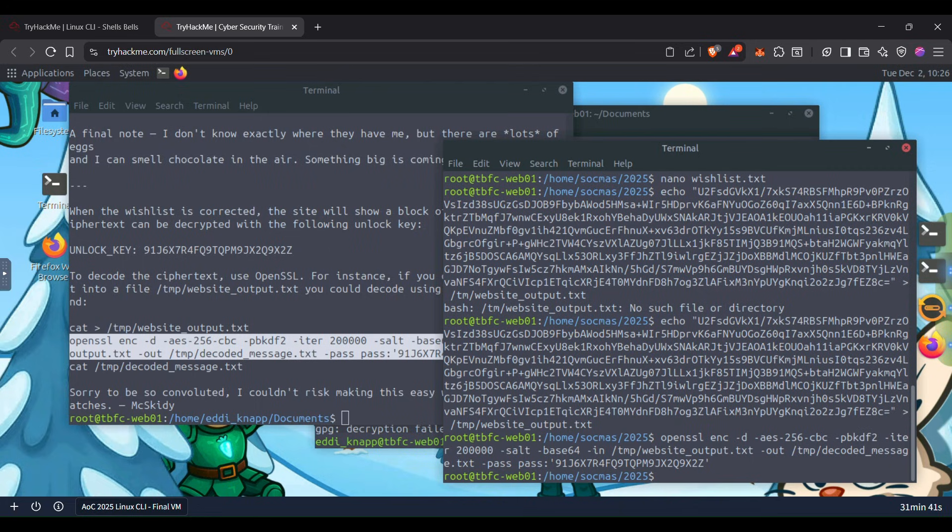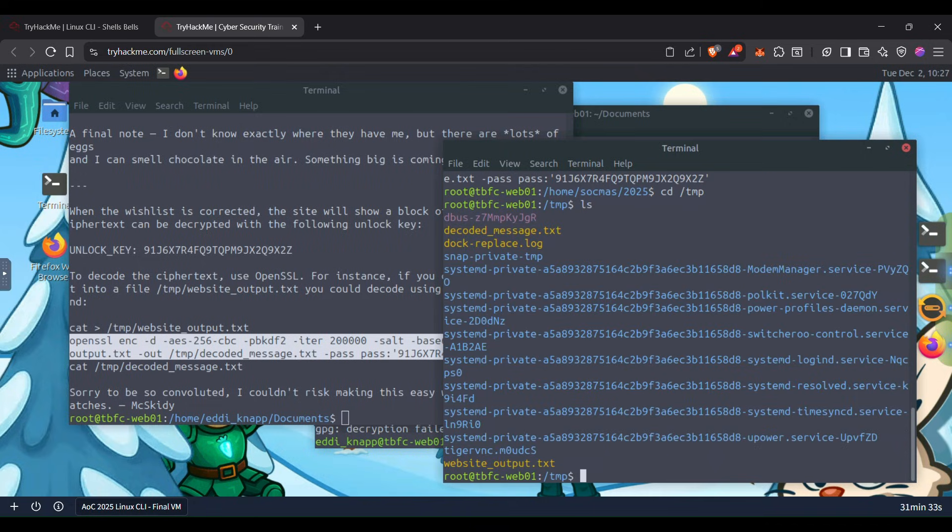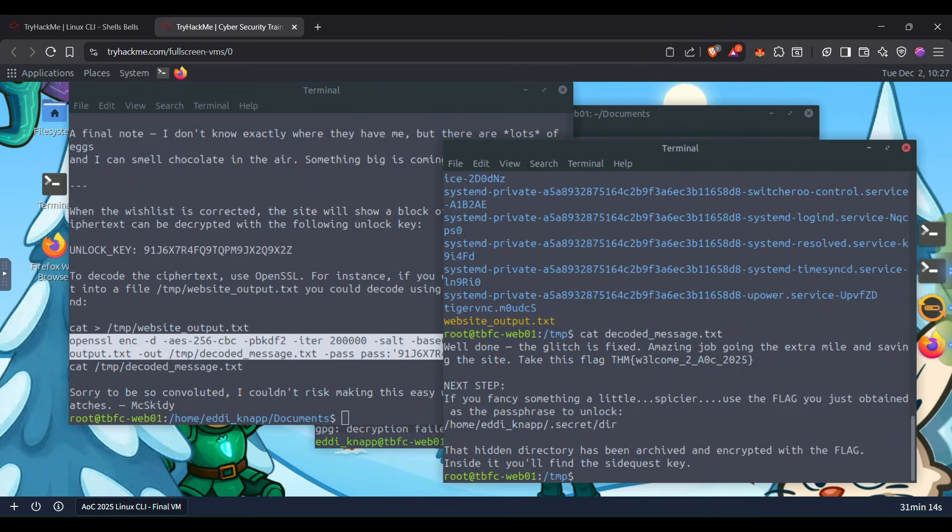Let's open the temp directory to see if we got the decoded output. Listing the directory — we have our website_output which is the original encrypted ciphertext, and then we have our decoded message. Let's open the decoded txt file. We have a flag — and it says if you want something a little spicier, there's an Easter egg you can unlock.